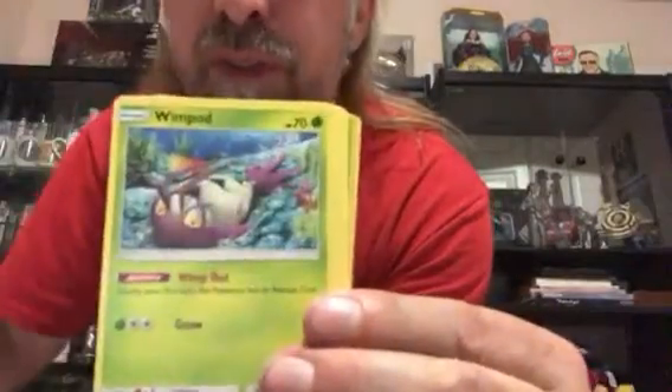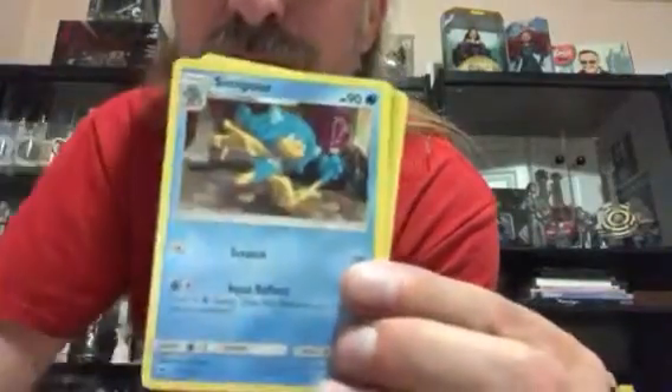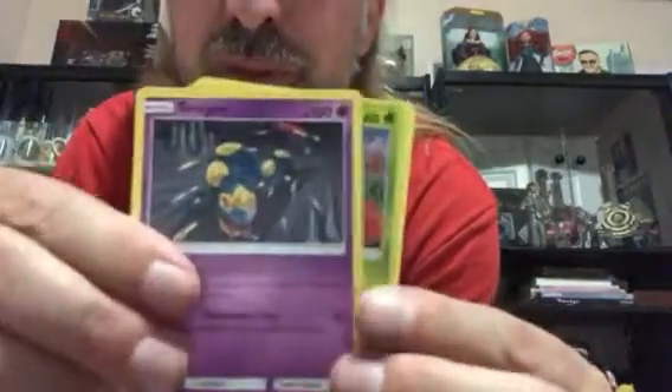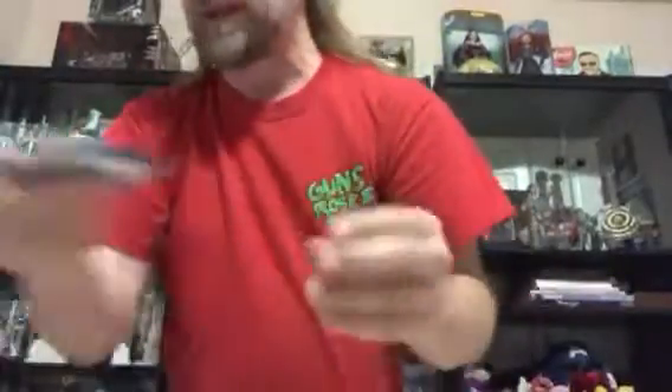From that regular pack we got Meowth, Alolan Vulpix, Wimpod, Togedemaru, Croagunk, Fairy Energy, Simipour, and a Super Scoop Up. Our Reverse Holo is a Lady and our Rare is a Malamar non-holo - still a Malamar.